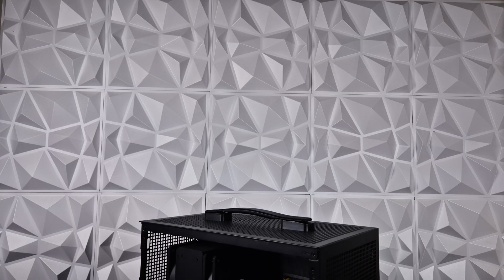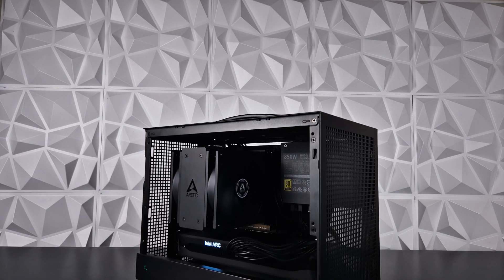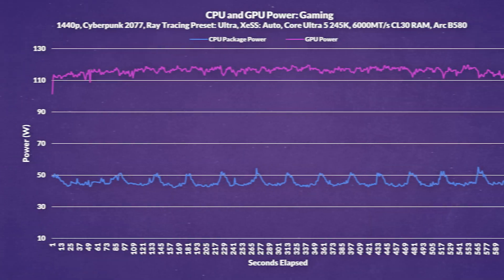You can unlock the power limits in the BIOS, but given our configuration with the Arctic Freezer 36 and no additional fans, I probably wouldn't do that. If you're going to replicate this build, maybe use a slightly better cooler and some additional case fans, especially at the back — fans at the front would definitely help too.